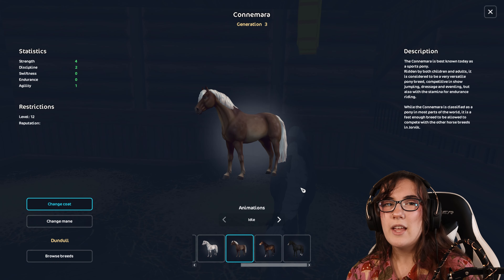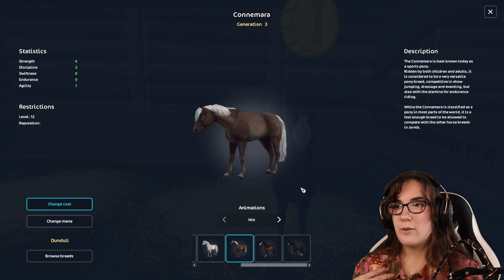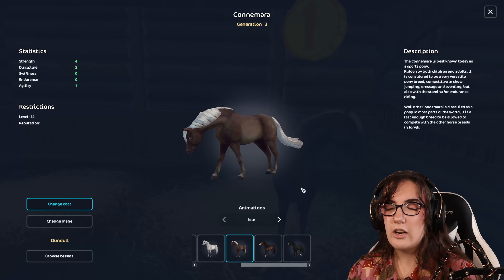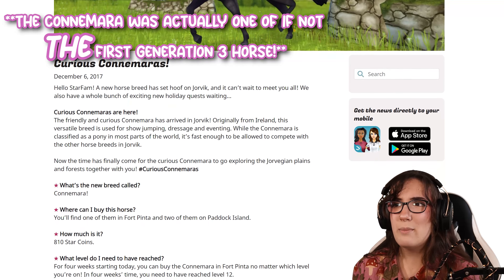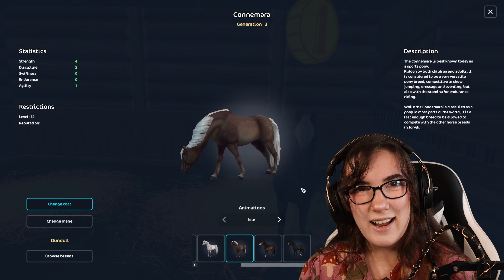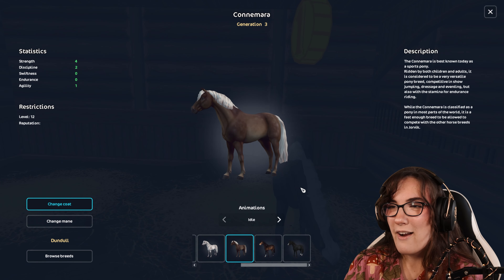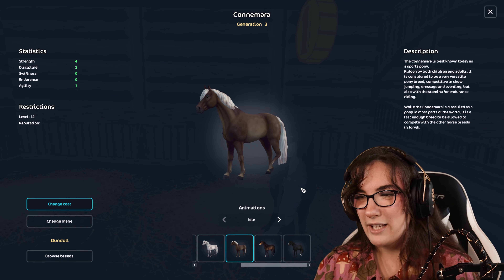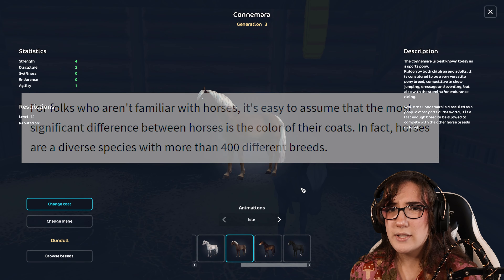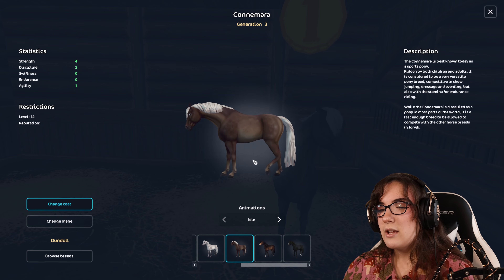Connemara horses are like a case study. They're generation 3, but you look at them and you're like 'are you sure?' From what I understand, Star Stable bases their generations off of what they used to create the horses. They started rolling out generation 3 around 2017-2018, definitely by 2019. The Connemaras are an older generation 3 so they don't look as good, and we need a Connemara update - but there are still so many other horses that need updating from generation 1.